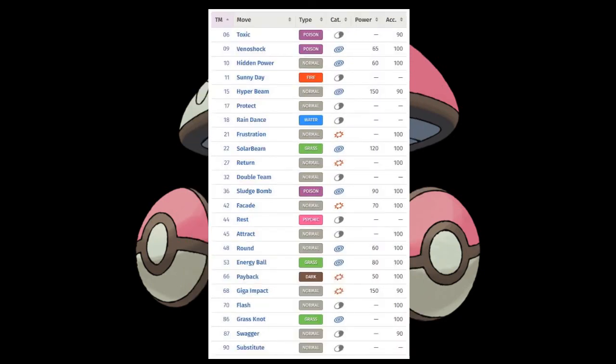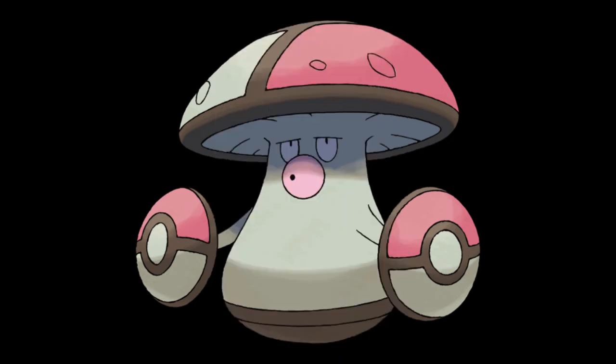For TMs, it's surprisingly small, but Energy Ball and Sludge Bomb are terrific STAB moves for it. So while not the most impressive way to cap this team off, it's still useful. It won't hit tremendously hard with its attacks, but it'll do some damage. It would be best used for support though, since the general consensus is that's the best role for grass types.